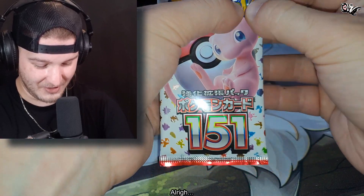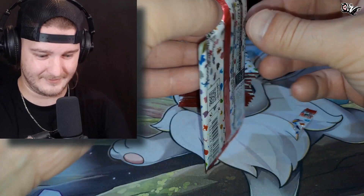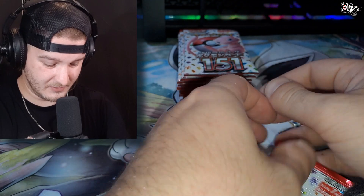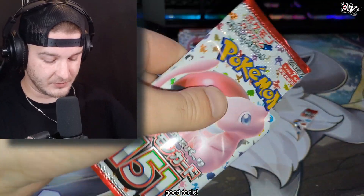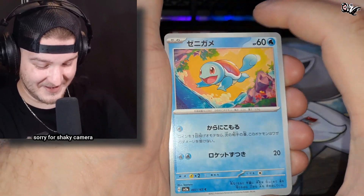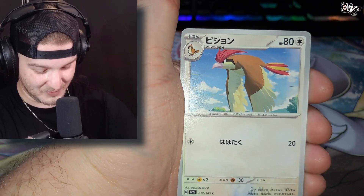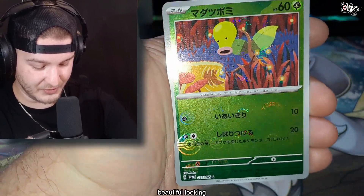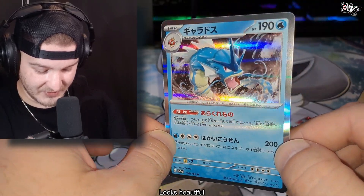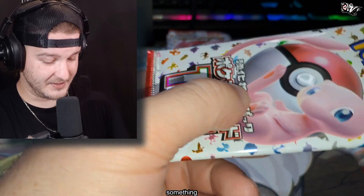Pack number one. First booster pack and we have Squirtle, Clefairy, Pidgeotto, Reverse Bellsprout — beautiful looking — and just Gardevoir's Hollow. Looks beautiful. These are not cheap, like not at all, so I hope we will pull something extra crazy.